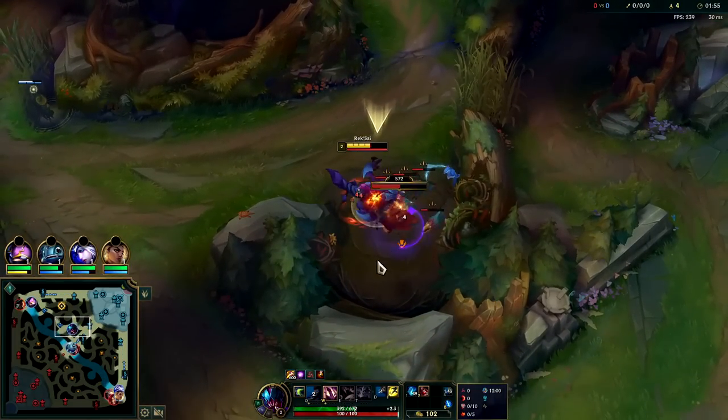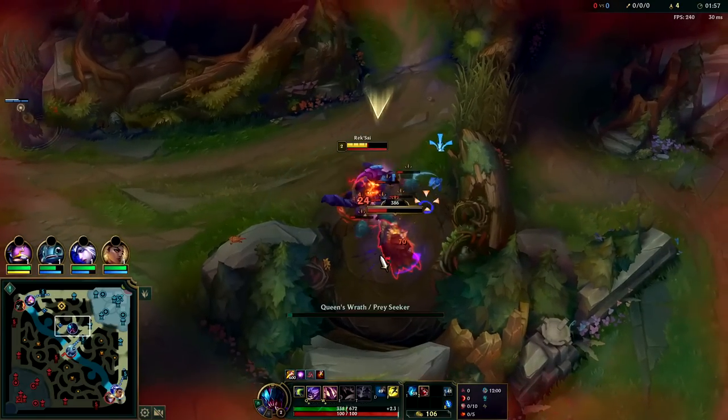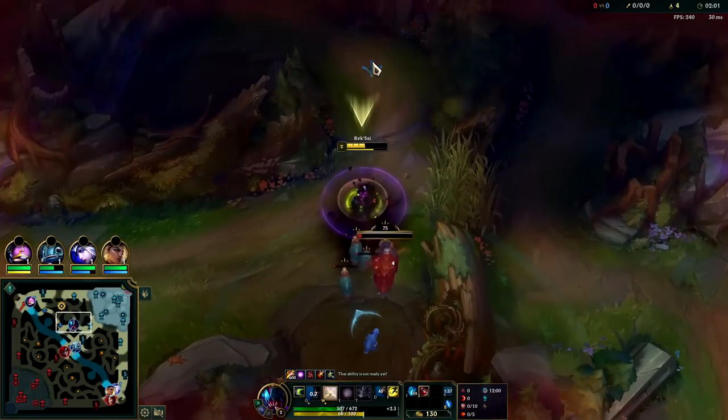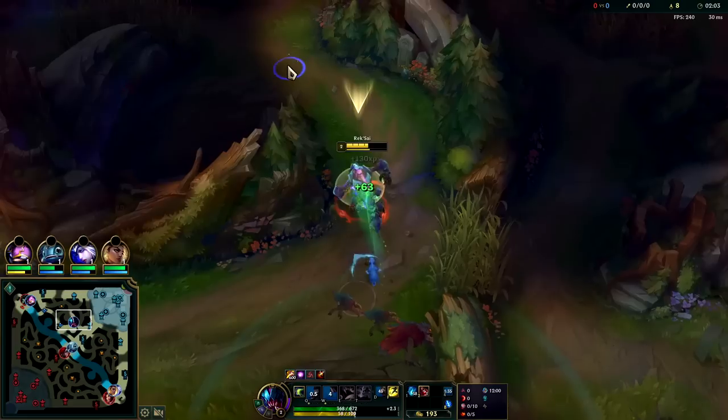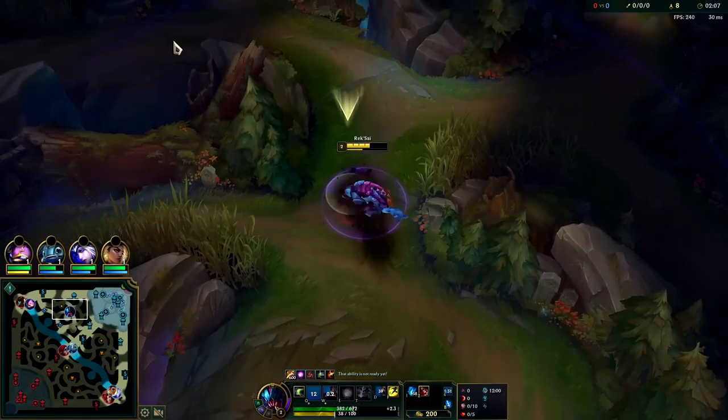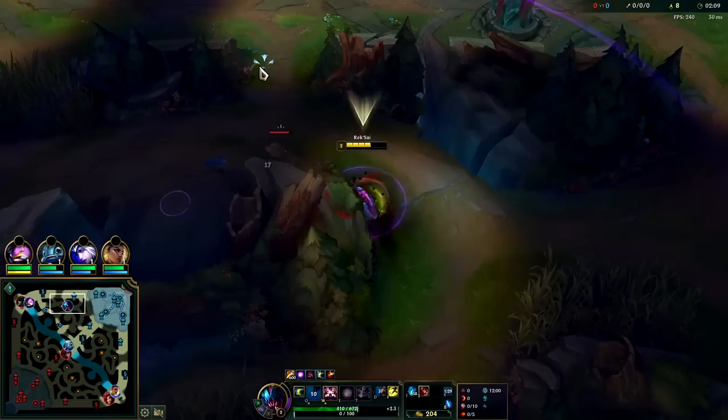Your knockup does damage and obviously your Q projectile does AOE damage as well. Rek'Sai has a lot of AOE damage. We can pull these over with a Q, bring them straight to us.